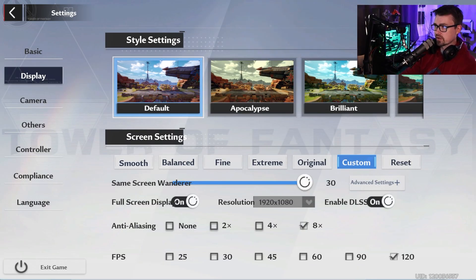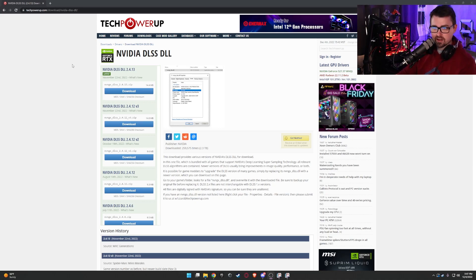First, you're going to want to download Nvidia's DLSS DLL file. I get mine from techpowerup.com — it's a very vetted website and I've never had a problem with them. That said, you should always scan everything you download just to be safe.